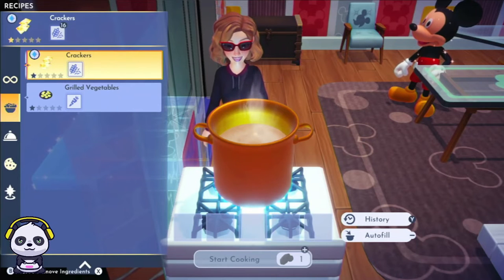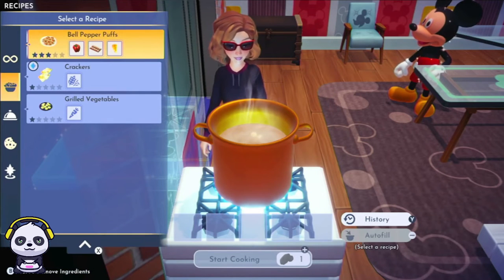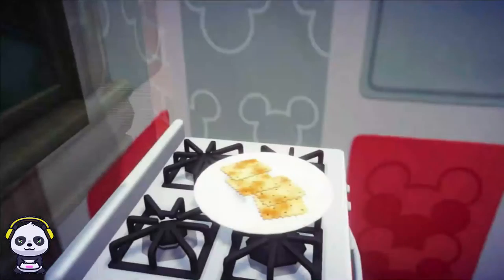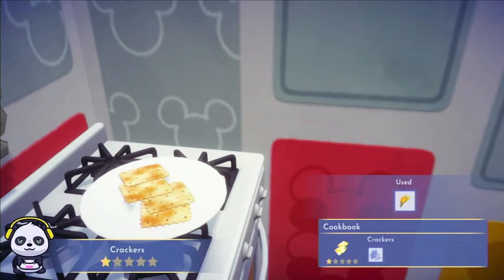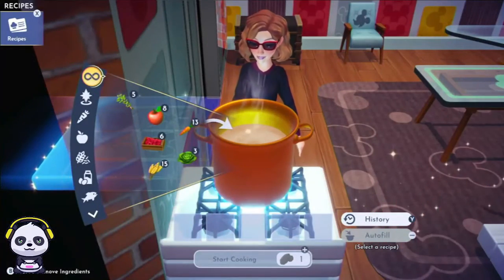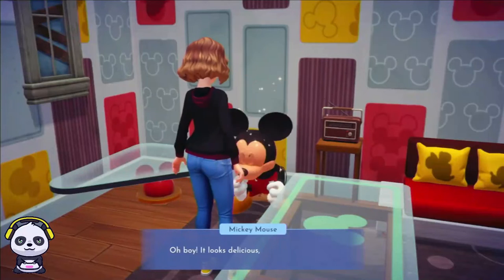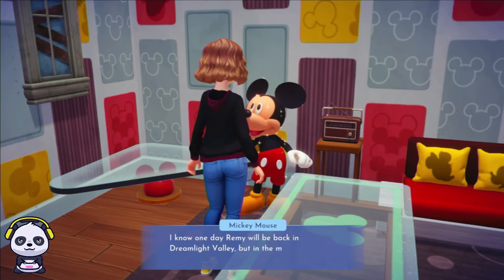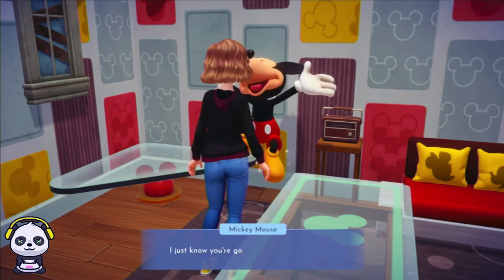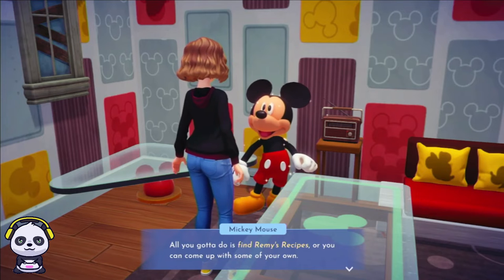Okay, now for the crackers. I guess I have to put wheat in. I don't totally know what I'm doing, but alright, I think we did it! I gotta go talk to Mickey — he's dancing. Mickey says it looks delicious, Panda Girl! One day Remy will be back in Dreamlight Valley, but in the meantime you're a really good chef. All you gotta do is find Remy's recipes or come up with your own. You can also share your meals with the villagers in the valley — I'm sure they'll really appreciate it.